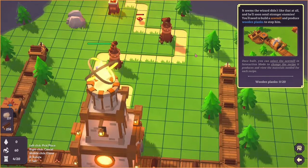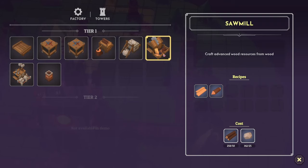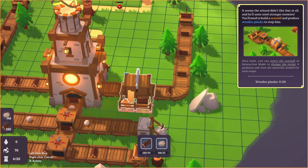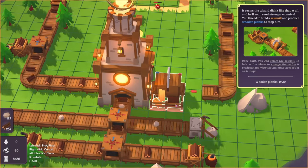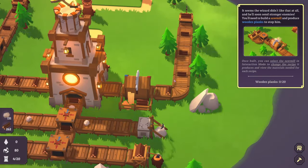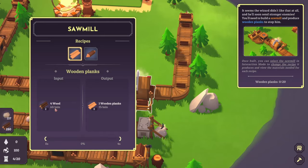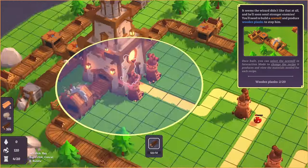It seems the wizard didn't like that at all and he'll soon be sending stronger enemies. We'll need to build a sawmill and produce wooden planks to stop him. The sawmill crafts advanced wood resources from wood. Once built, select the sawmill in interaction mode to change the recipe. Oh, this is giving me Satisfactory vibes — do we want planks or wooden stakes? We definitely want wooden planks.